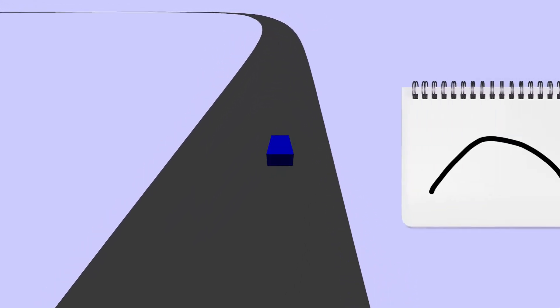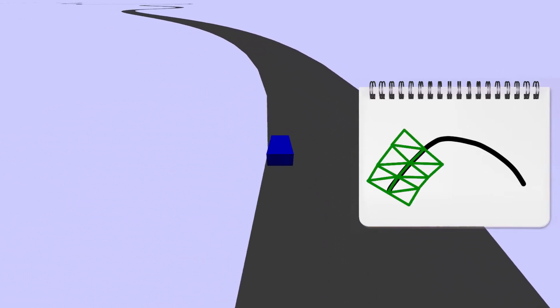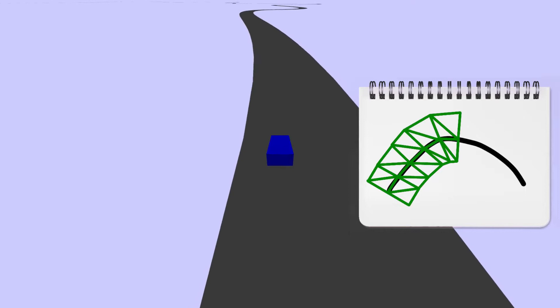I visualized the generated centerline and tried to drive the car along it. Then I generated the actual track mesh from the centerline — I sampled each spline segment at regular intervals and added points on the sides of the track. This is how the resulting tracks looked. I was more or less satisfied with it, but it was clear that the car physics needed some adjustments to make driving feel better.